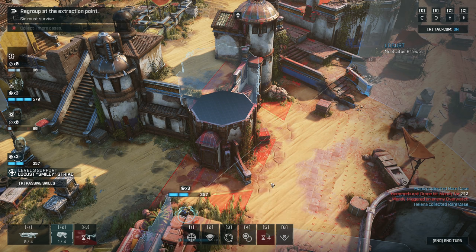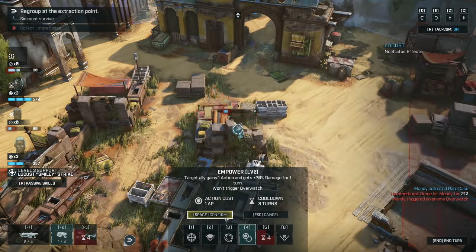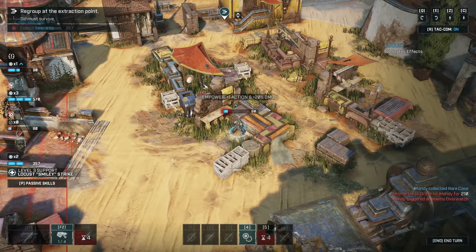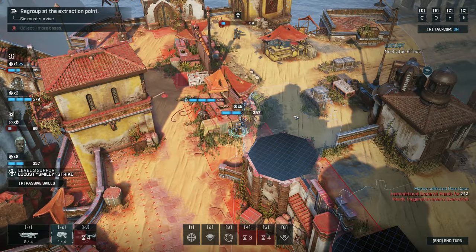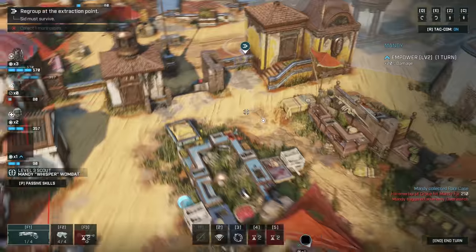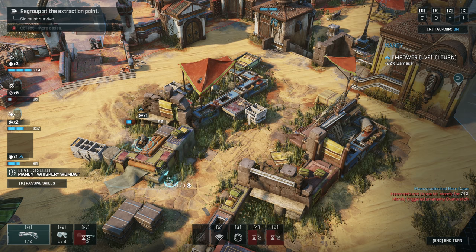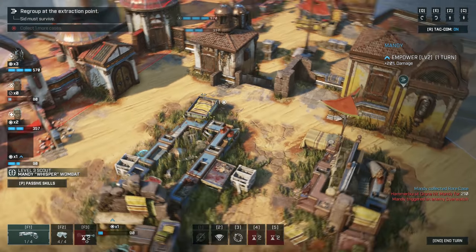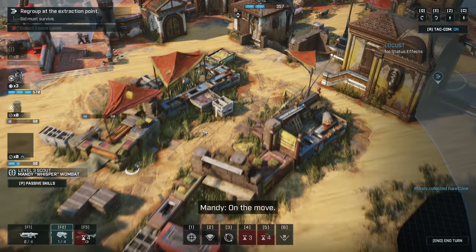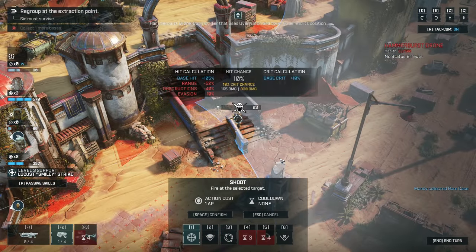We could empower to give her a fighting chance at getting out of here. I can get to here. I think taking a ten percent shot doesn't feel very good.